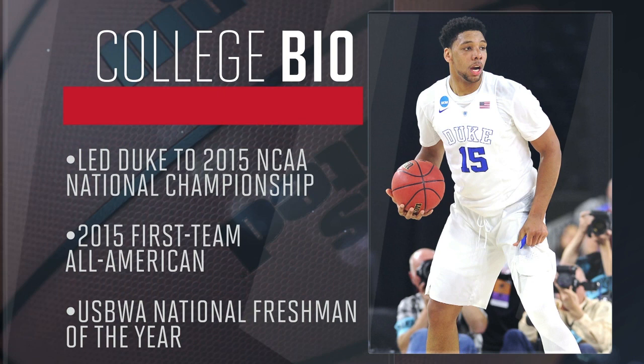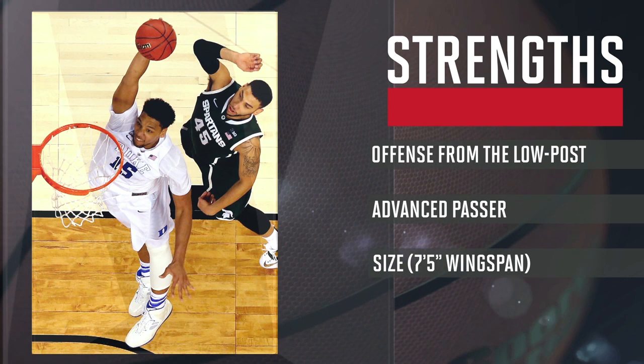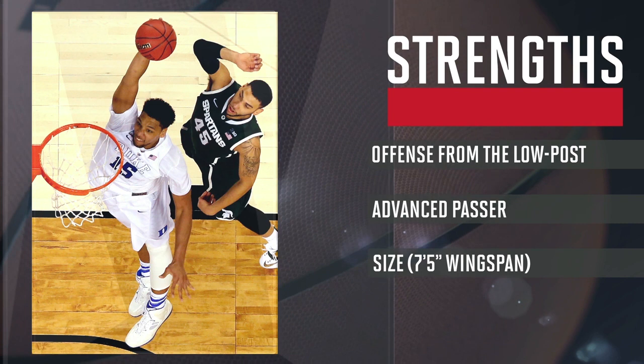In fact, Okafor could step into the NBA on day one with one of the most refined offensive repertoires in the league from the low block. The 6'11 center can not only score in a variety of ways with his back to the basket, but also has a knack for passing out of double teams and playing an unselfish brand of bully ball on the block.